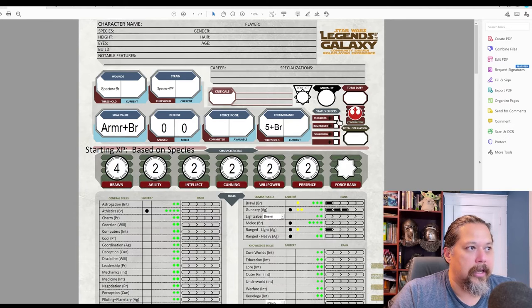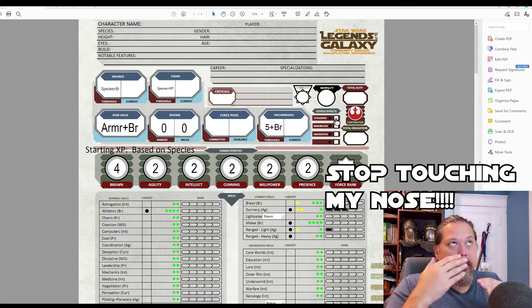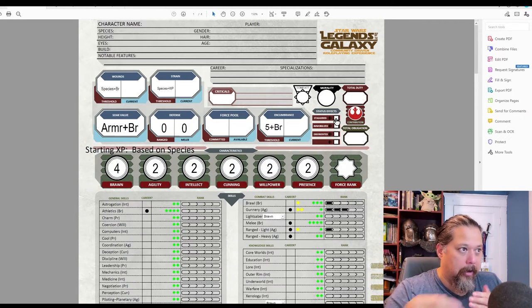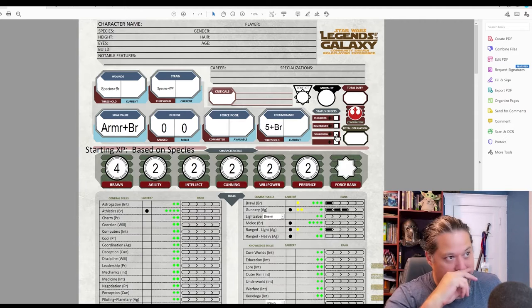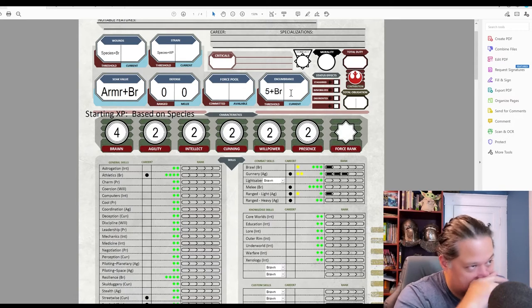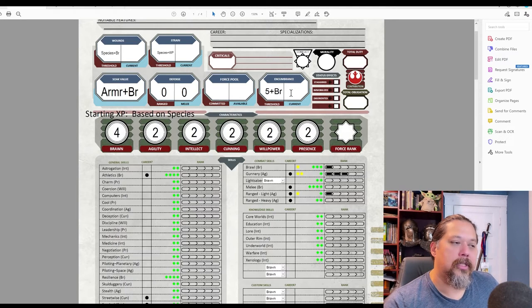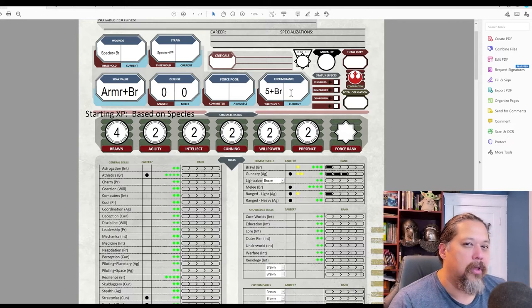Conditions like Staggered, Immobilized, and Disoriented come into play from weapons or critical hits. Staggered means you can move but can't take actions; Immobilized means you can't move but can still act; Disoriented adds a setback die to your rolls. Encumbrance is simple: it's 5 plus your Brawn. Weapons and armor each have an encumbrance rating, so you can only carry a few items — much simpler than D&D.